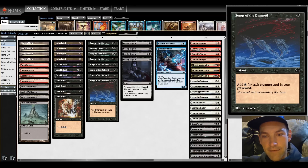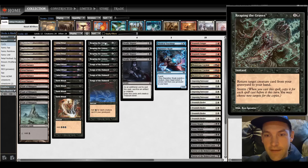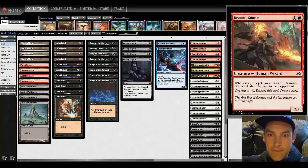We loop through our deck using Songs of the Damned and our Storm card Reaping the Graves. Reaping the Graves returns a target creature card from your graveyard to your hand. Songs of the Damned adds 1 black mana for each creature card in your graveyard. So we cycle our creatures into the graveyard, cast Songs of the Damned for a huge amount of mana, then Reaping the Graves to target all the creatures, start cycling them as they come back to hand, looking for more creatures and more Songs, eventually drawing through most of the deck, putting Drannis Stinger into play, and cycling our entire pile of creatures to kill our opponent.